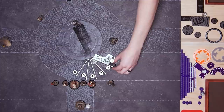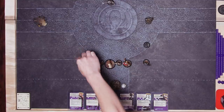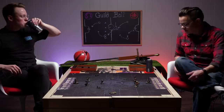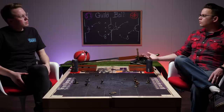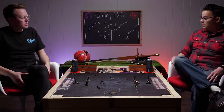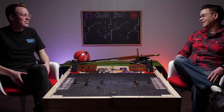I also get something special — I get another ball. I have two balls. I'm going to give my ball of light, as the Churchies call it, to my captain Brisket. The only thing with the ball of light is I can't actually score goals with it — it's only for passing. And if you get that ball it does a bunch of damage to you, so don't touch my balls.